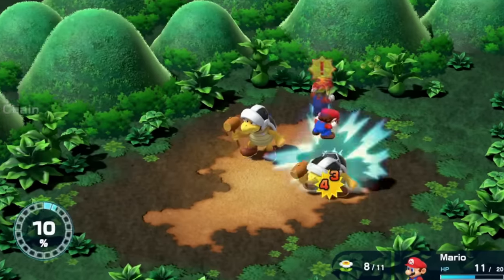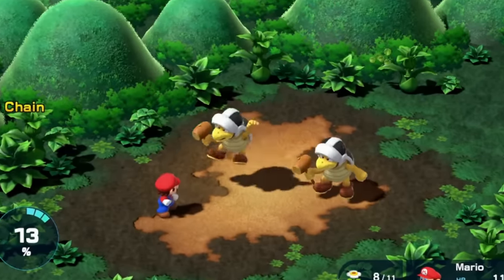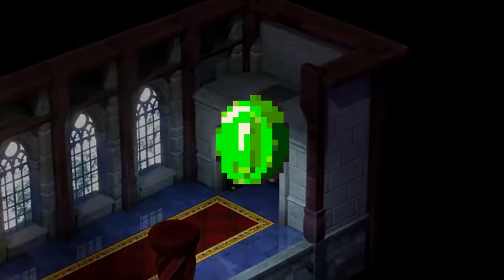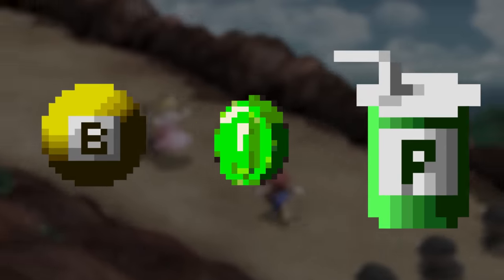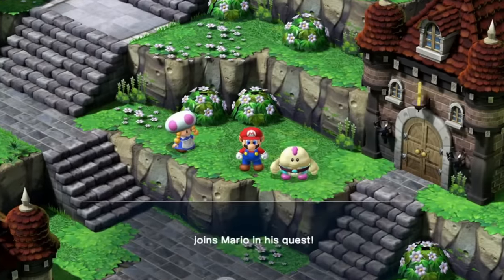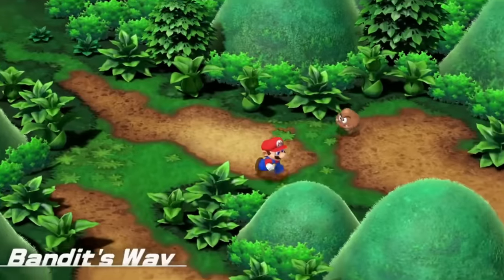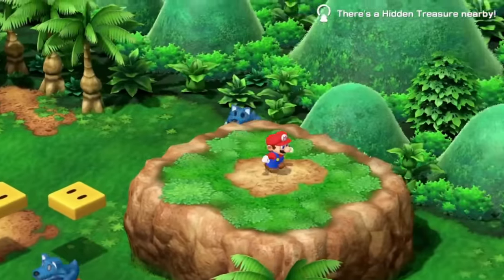After leveling up the jump a few more times on the Hammer Bros, we make a pit stop to Mushroom Kingdom where we grab the items and a special chest with a frog coin. Frog coins are a secondary currency that allow us to buy powerful items we can't purchase anywhere else. After getting our first, we add Mallow to the party, then head to Bandit's Way to retrieve a stolen frog coin from Croco.